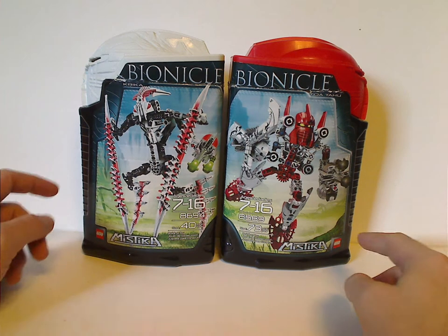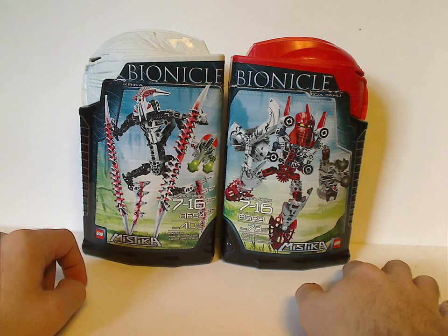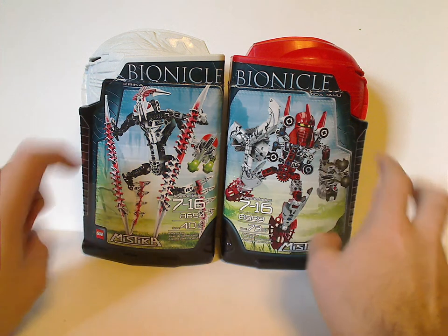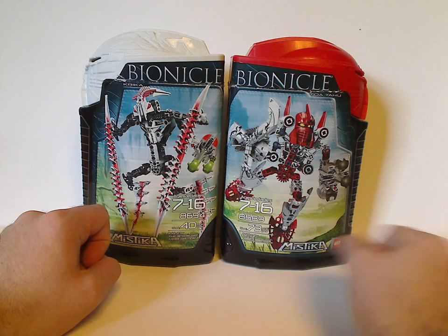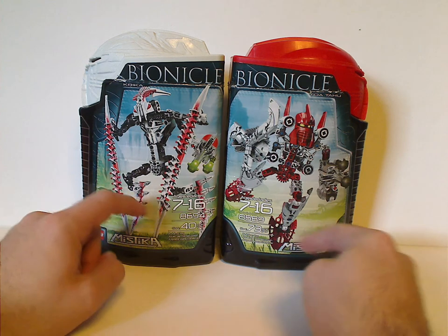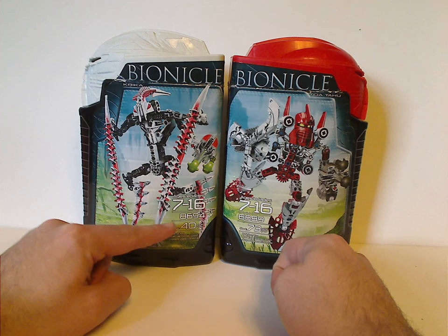We'll start off with the canisters. As you can see, it has the corrupted and clean Kanohi Ignica, showing good and evil of course. There's a picture of the set in action, the Mystica logo, Lego logo, and Bionicle logo, and the name. Also a little picture of the Kodrak, which appeared on all the canisters and boxes of the line. And the set number, age group, and amount of pieces — most pieces and least pieces.